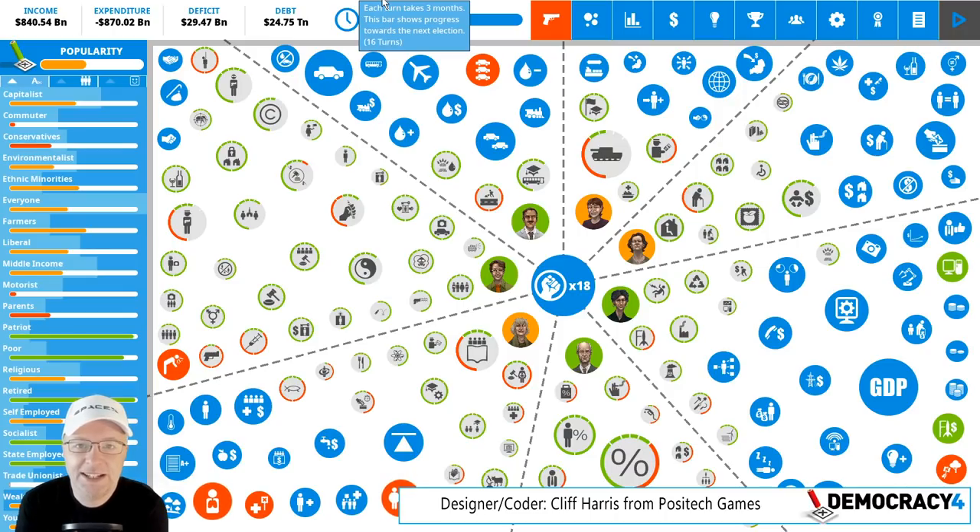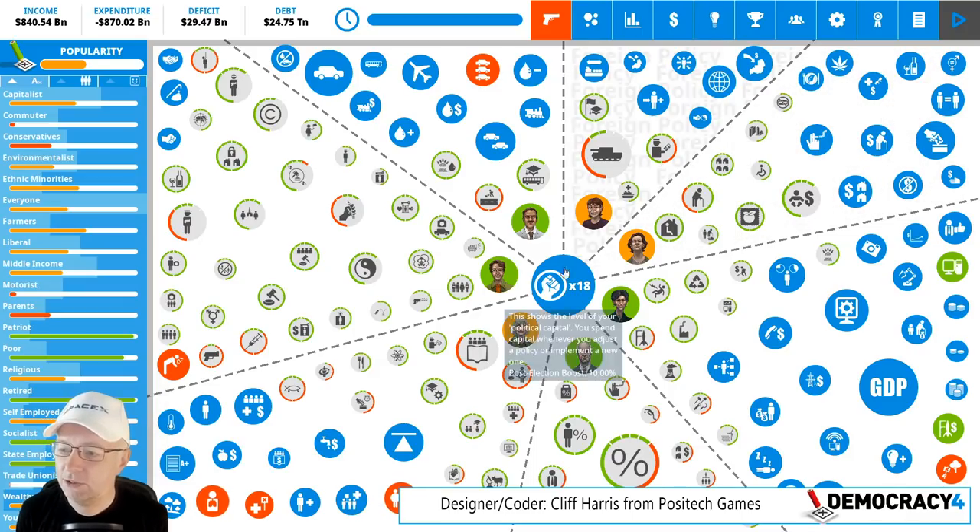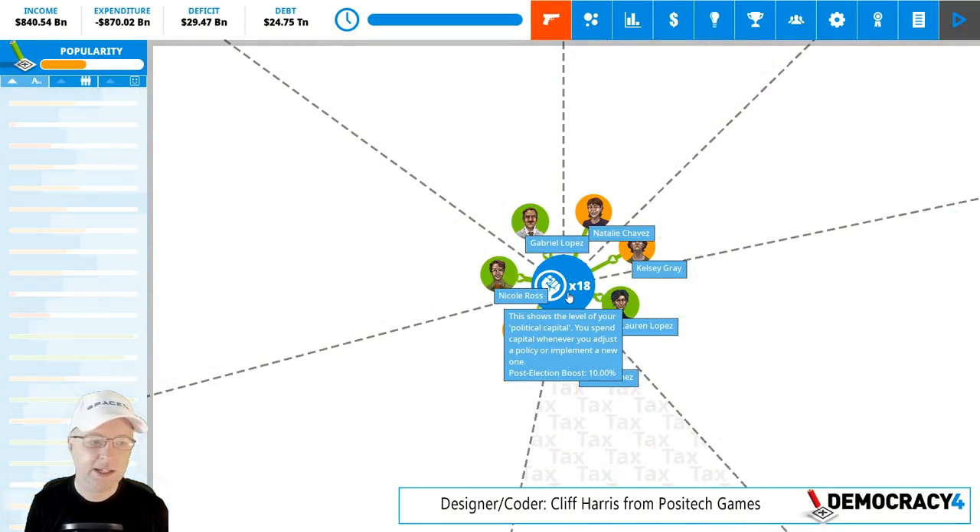Hi and welcome to the latest Democracy 4 developer blog. I'm Cliff, one of the coders and the main designer. I'm wearing my SpaceX hat because they're launching two or three things today — something ridiculous. So what's been going on in Democracy 4? Quite a lot, actually.